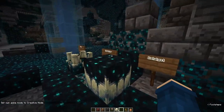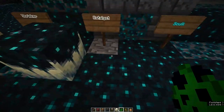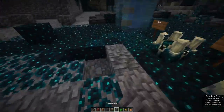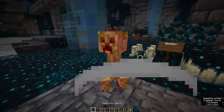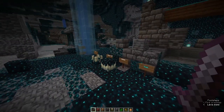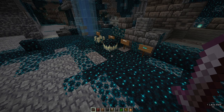This is interesting because of this block right here - the sculk catalyst. Basically what the catalyst does is if there is a mob nearby, say a creeper, and you kill it, it will use any nearby block and turn it into sculk. As you can see, the sculk catalyst senses that something died and the sculk reappears there. It only works with creatures that have experience - so a villager wouldn't work, but any mob with experience will make sculk. That makes sense because sculk does drop experience.